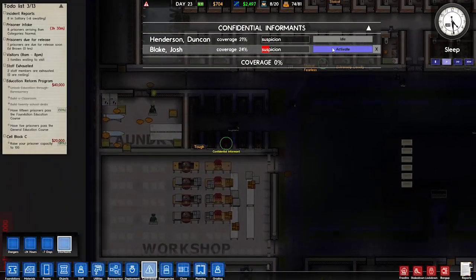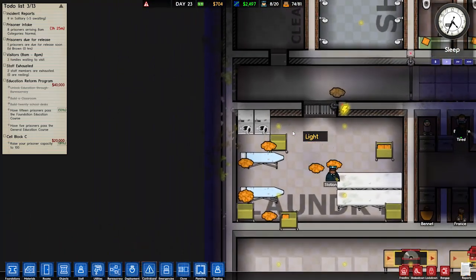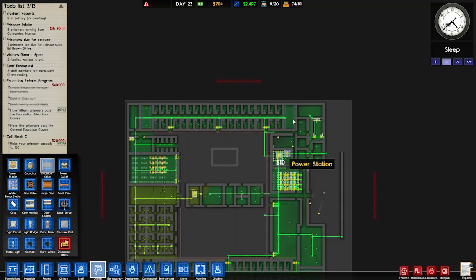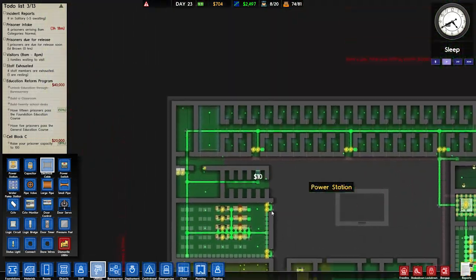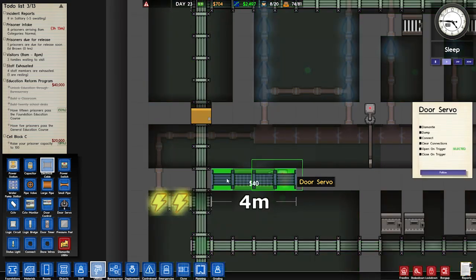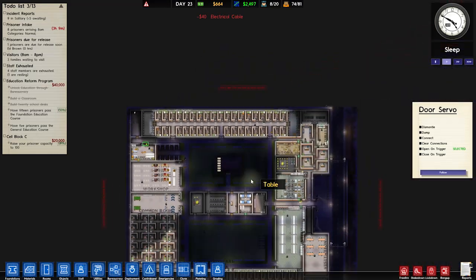Suspicion is up there, but we won't activate him yet — not yet, we'll get to it. There's no power on that door for some reason, which is interesting. Some of these have to be directly connected and others don't — I don't understand this system.